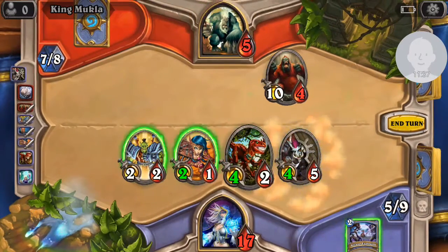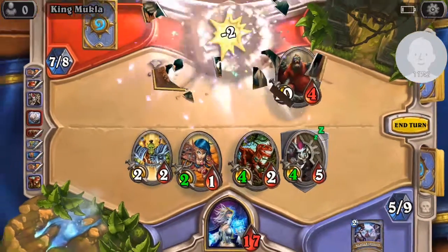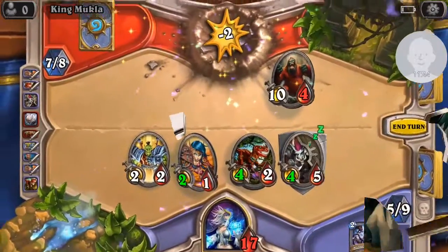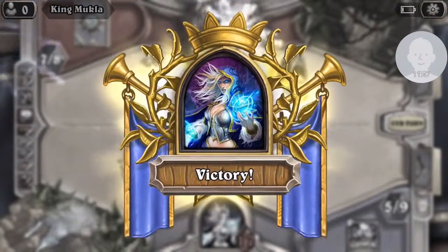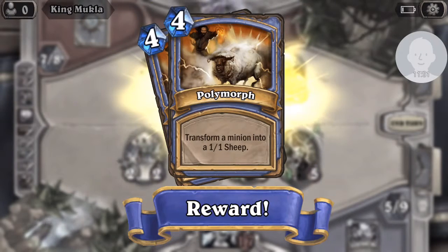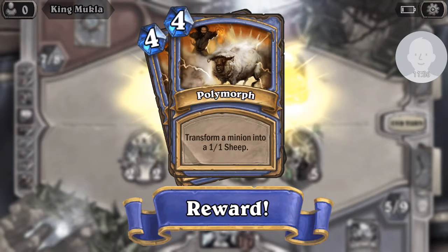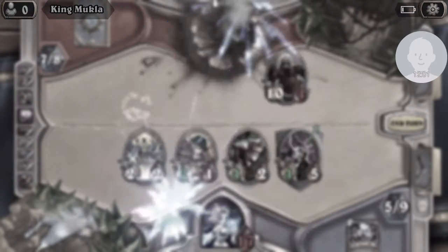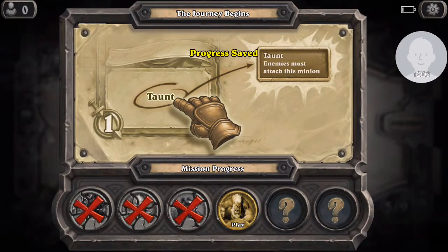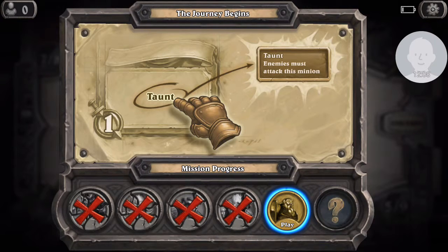Sweet. Like I said, it does get more difficult — as he had those taunt cards and this 10-10. Awesome. Transform a minion into a 1-1 sheep — that card is awesome, because it can be a 10-10 like that and I can transform it into something with one attack and one health. Alright, so I think I'm going to end the video here. Hope you enjoyed. Please leave a like if you did, and subscribe. I will see you in the next video. Bye.